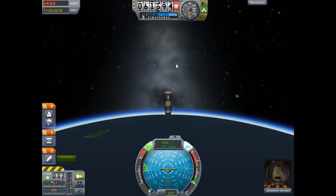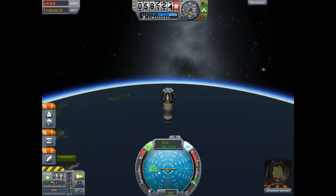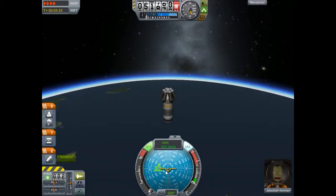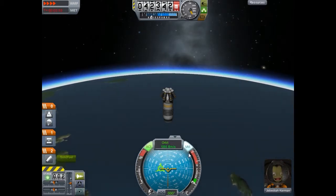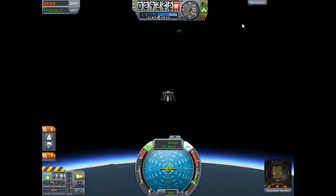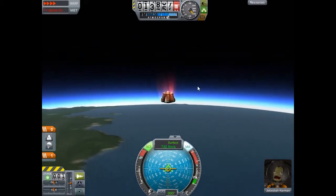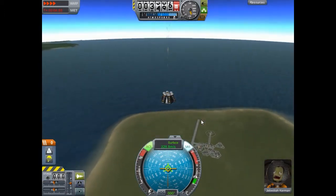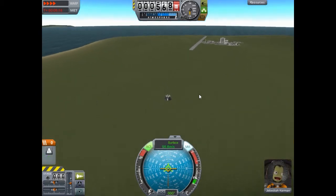I'm hitting M to switch between the map and this view. That is your retrograde indicator on the nav ball - it means you are currently facing away from your heading, which is actually good, especially when you're coming back into the atmosphere. As you come back into the atmosphere you could burn up. Right now the burning-up portion is not built into the game, but it will be added at some point.